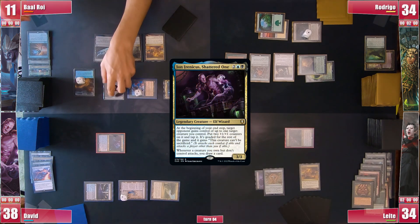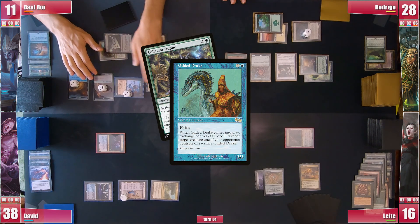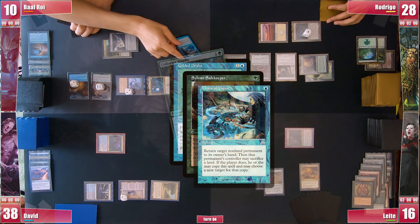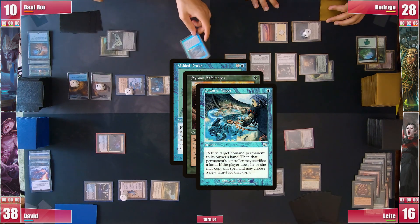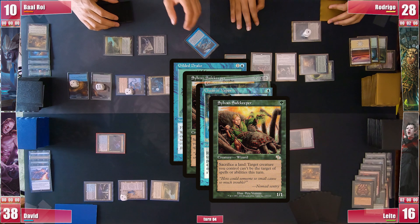David draws from his commander's trigger and in the second main phase he casts a Gilded Drake. It enters and he targets Collector Ouphe, which Rodrigo finds strange, but still sacrifices a land with Sylvan Safekeeper to give it Shroud. But in response Baal casts a Chain of Vapor, targeting his own Gilded Drake to return it to his hand. He sacrifices a land to copy the Chain and targets the Ouphe, so Rodrigo is forced to sacrifice another land with his Safekeeper giving Shroud to the Ouphe.